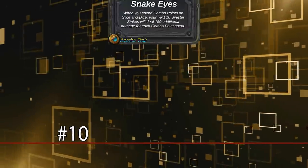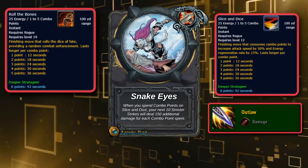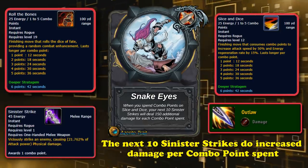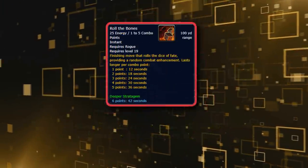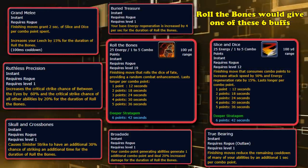At number 10, we have Snake Eyes. This is an Outlaw Rogue trait, which has the ability that after using Roll the Bones or Slice and Dice, your next 10 Sinister Strikes deal additional damage based on the amount of combo points you've spent. Sinister Strike is the main basic attack that Outlaw Rogues use to build up their combo points. Roll the Bones is the buff Outlaw Rogues cast on themselves, and Slice and Dice is a talent that replaces Roll the Bones.